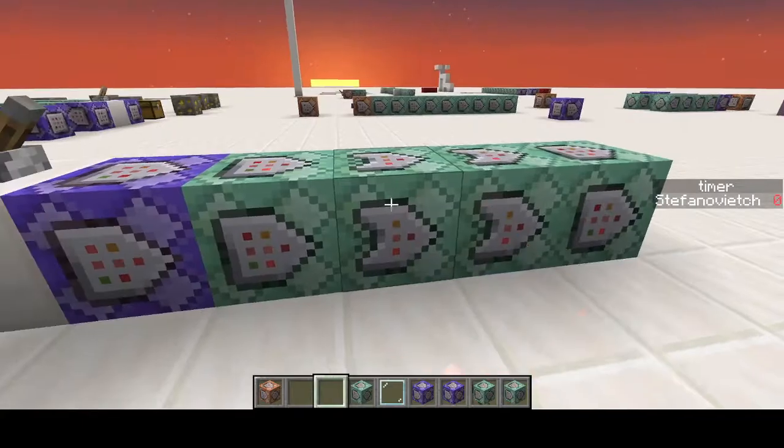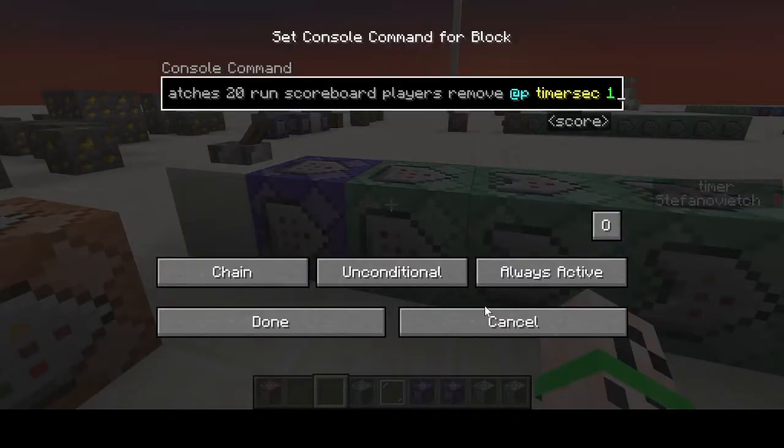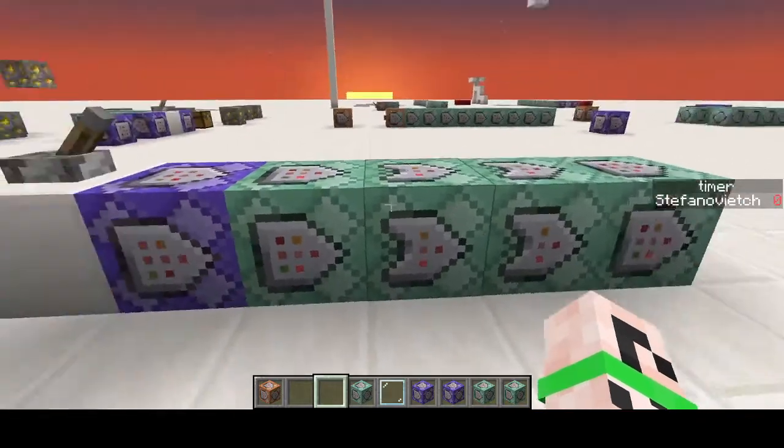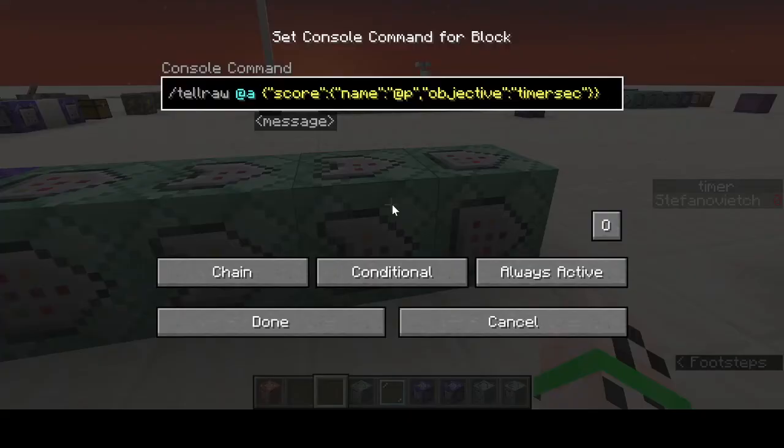Make sure this is set to conditional so it won't run if the first command runs. You want to add the condition so that if this first command works, then you want this one to work too. Next you can do a tellraw command — for example showing the timer.